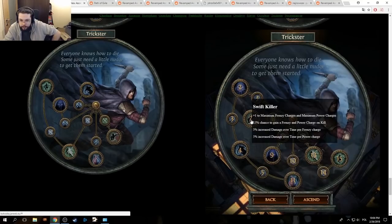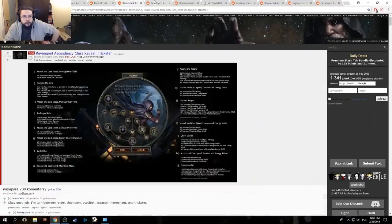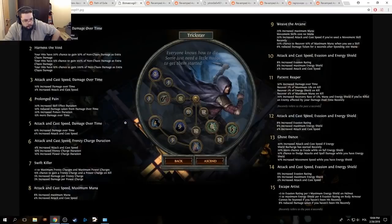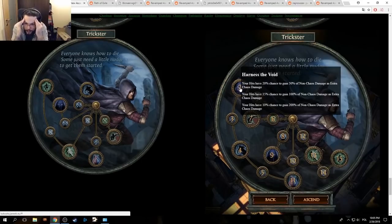Swift Killer: 50% chance to gain power or frenzy charge on kill — oh, is the website wrong? 7 — okay, it is changed, the guy wrote it wrong on the website. Harness the Void: your hits have a 20% chance to gain 50% of non-chaos damage as extra chaos damage, 15% chance to gain 100% of non-chaos damage as extra chaos damage, 10% chance to gain 200% of non-chaos damage as extra chaos damage.